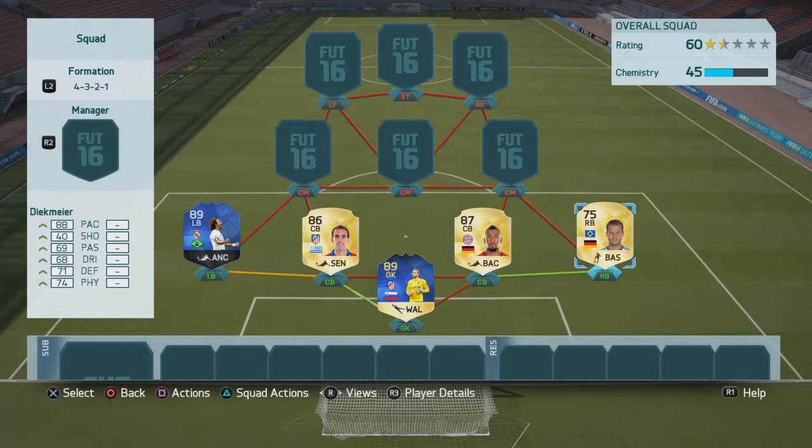At right back we're gonna go for Dickmeyer, possibly the best right back in the Bundesliga. Lom is like 300k which is ridiculous just because he's in form, so that's Dickmeyer.